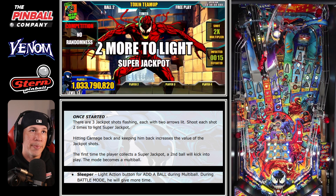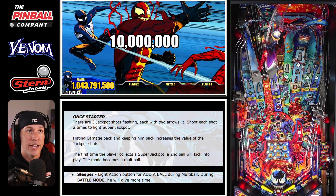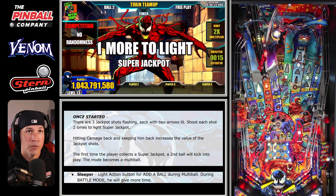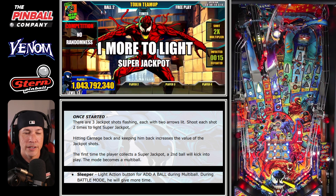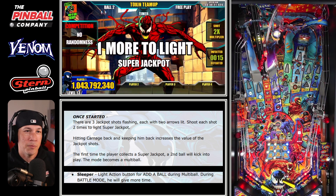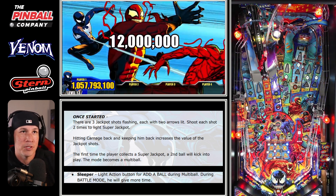I would also look to backhand shots as much as you can from the left flipper. You can pretty much hit any shot in the game from the left flipper. Right flipper — not so much. You can hit almost anything except the right orbit, unless you do some type of post-pass or rolling pass to flick it up there.